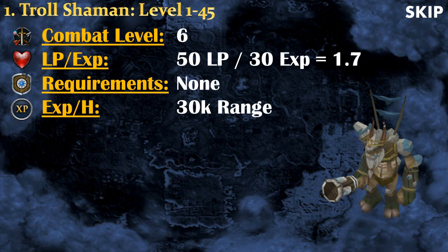From level 1 to 45, what I recommend is killing Troll Shamans. They are very low level with very low life points and defense, but they give amazing experience — about 30k experience per hour in range — and they have no requirements. The experience rate is pretty stable because you will pretty much one-hit them at any level. You could theoretically get better experience by killing Baby Blue Dragons at around level 40, but if you include the time to go to the Grand Exchange and buy gear, it's really not worth it. Level 1 to 45 only takes about 2 hours, so simply stay at the Troll Shamans.